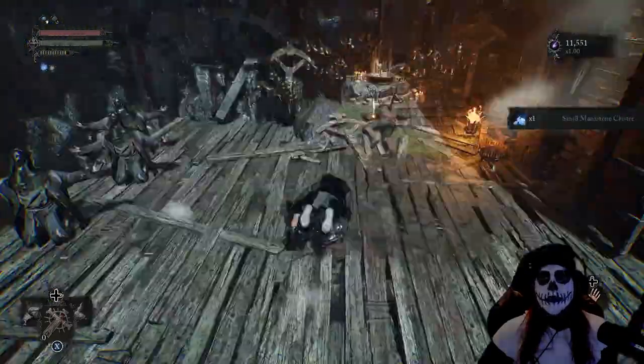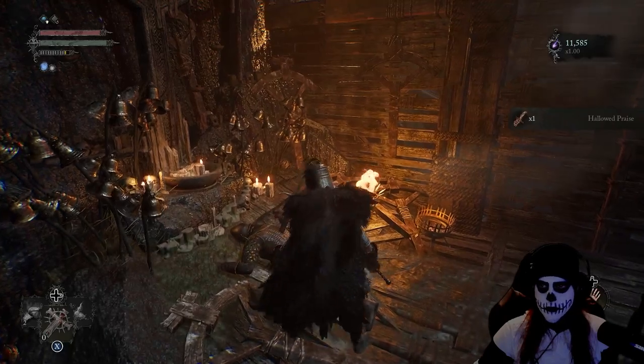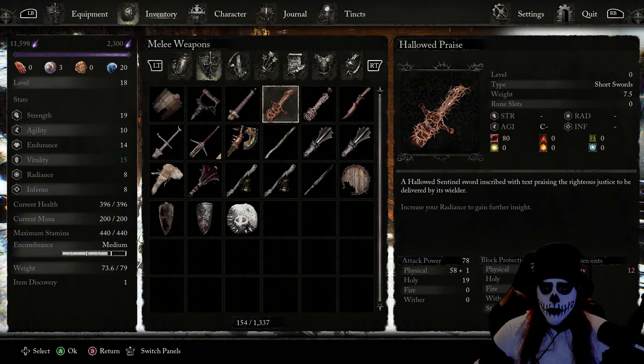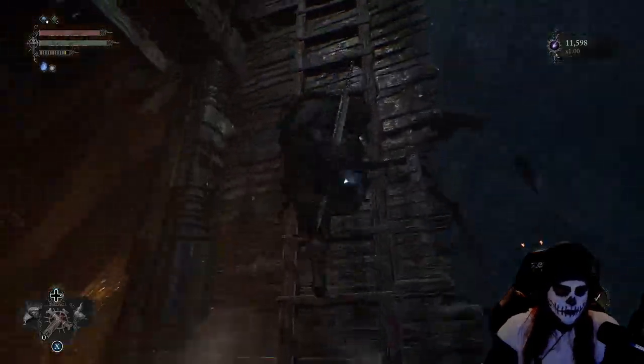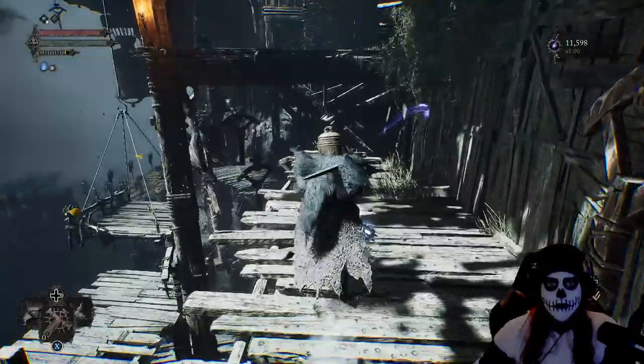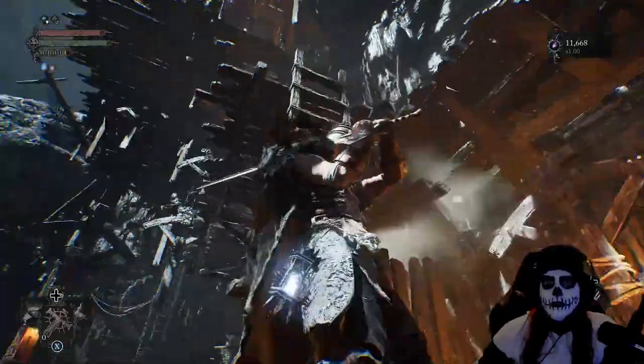Just over to our left we'll have the Hallowed Praise, which seems to be some type of bleeding sword — one that's better suited for sword and shield rather than a greatsword type of weapon. If you're looking for something like that, this could be pretty beneficial for you.